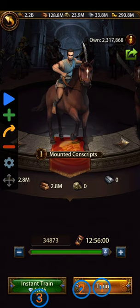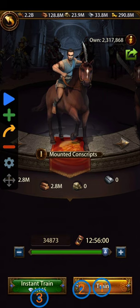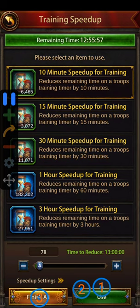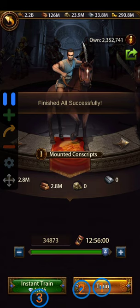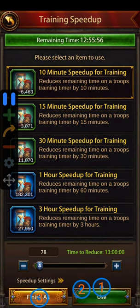I'm going to set the third click to a 5-second delay. So the total time taken for training a batch of 34,873 troops is basically 7 seconds of clicks. My speed-ups are getting burned anyway so I'm not worried. You can also configure how many times you want this to run — I'll keep it to 10 times for the video — then just hit the play button and it does the clicking automatically.